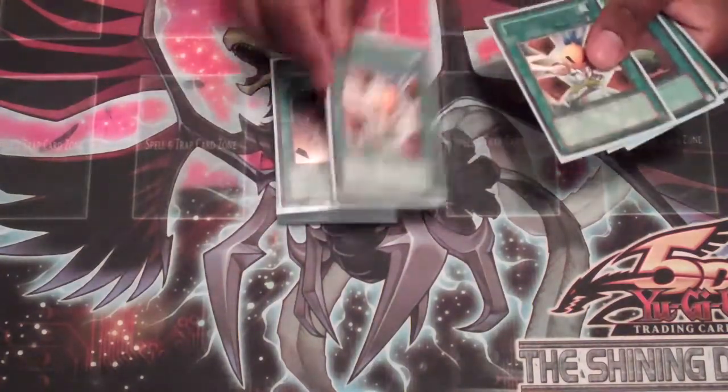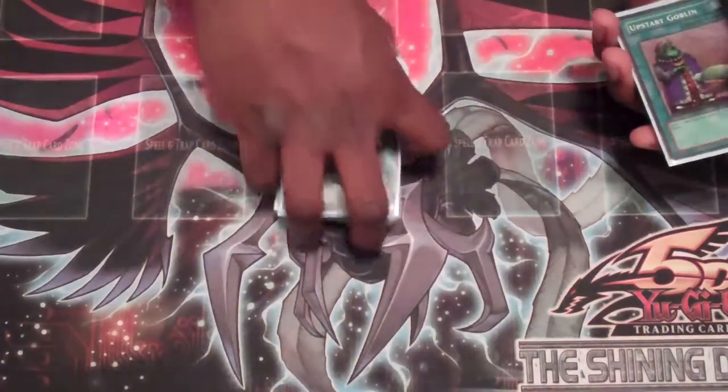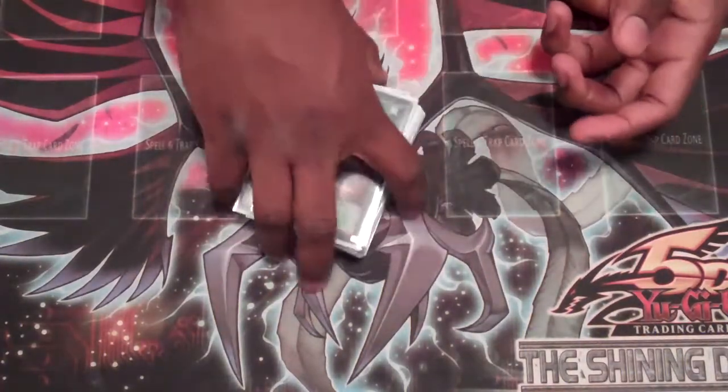Pot of Avarice x3, Card Destruction, 2 Hand Destruction just to send some of your frogs to the graveyard that you don't need, and 2 Upstart Goblins. That's about it for the deck list.